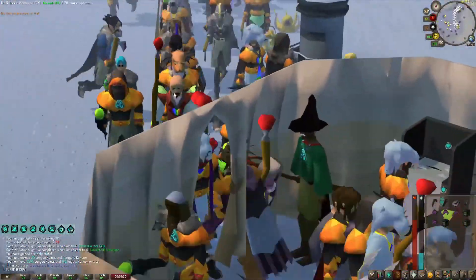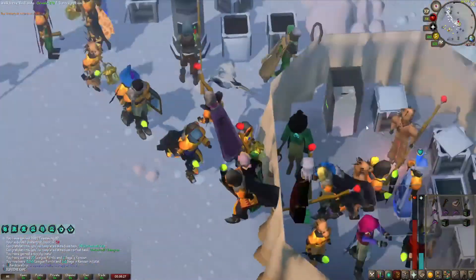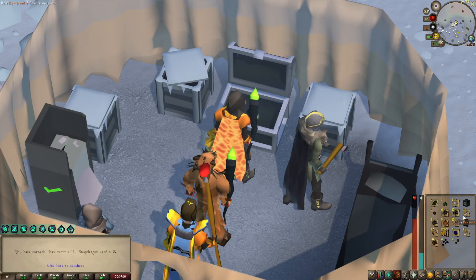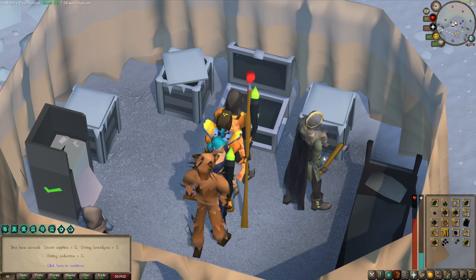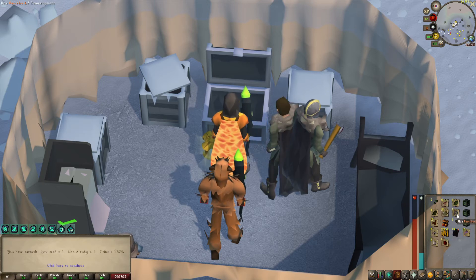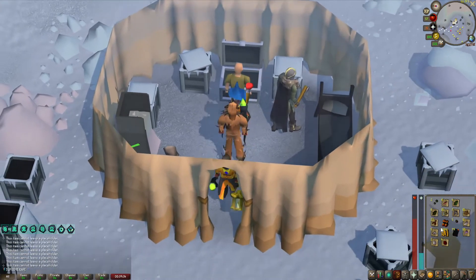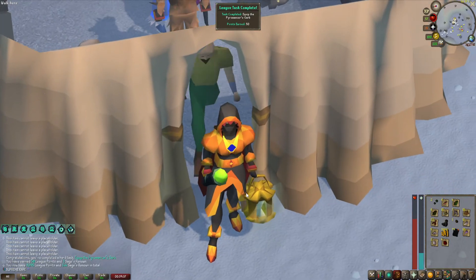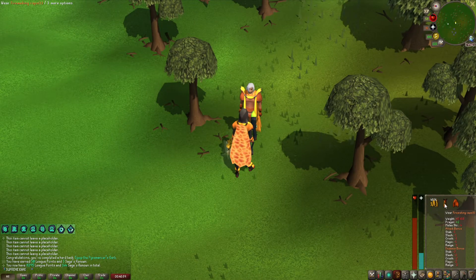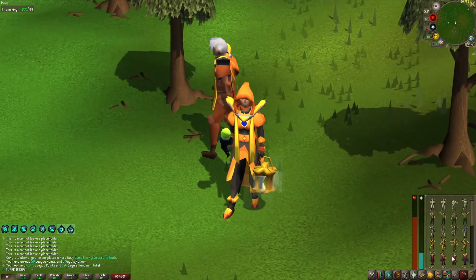Look at the amount of people here! Let's open the crates - nothing on that one. The last ones - really need the boots. Boots, please! And... nice - the boots! Finished the pyromancer outfit - awesome, 50 points! And there it is - the firemaking skill cape. Beautiful, let's see the emote!